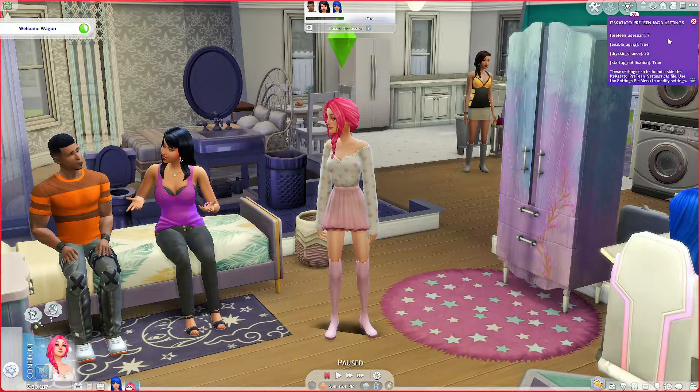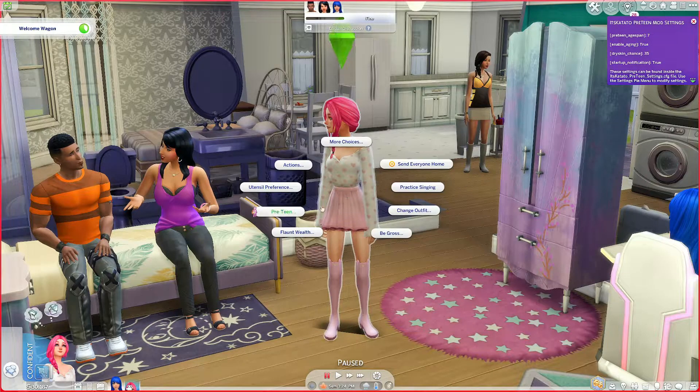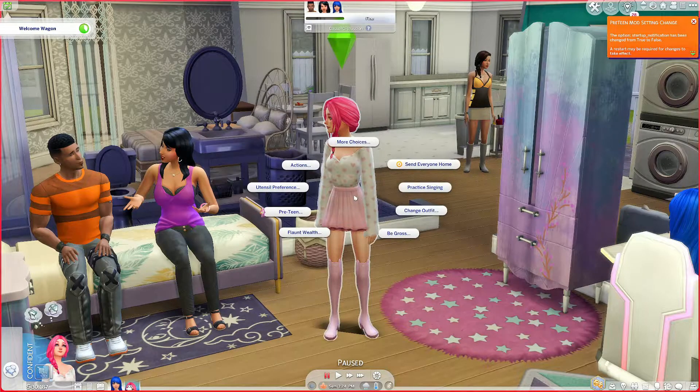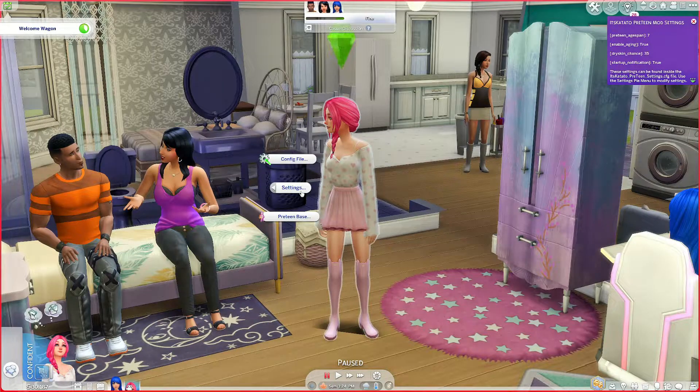Under the pre-teen settings, the current pre-teen age span is 7, enable aging is true, and there's the chance of dry skin and the startup notification — and you can change all of these, which is really nice. I would like to change my startup notification. This setting toggles the startup notification for the pre-teen mod. Default option is true; setting to false turns it off. I don't need to know that I have it installed because I put it in, so I'm going to turn that off. I wish more mods would enable you to turn that off so you're not bombarded by notifications the moment you enter the game.